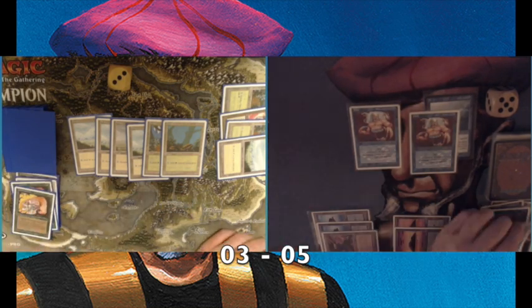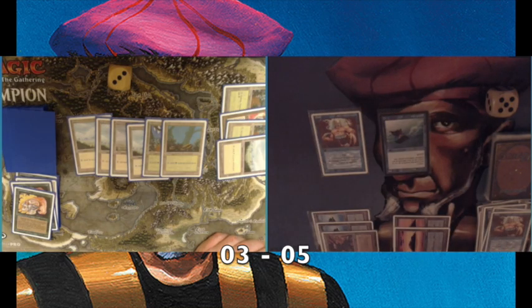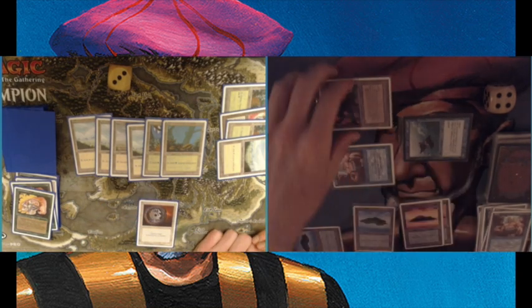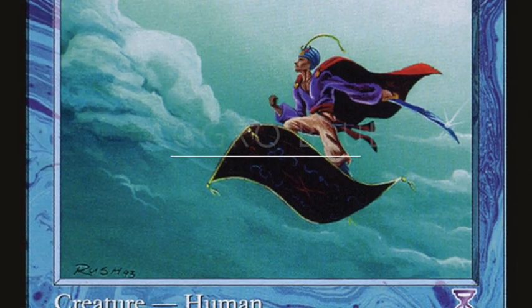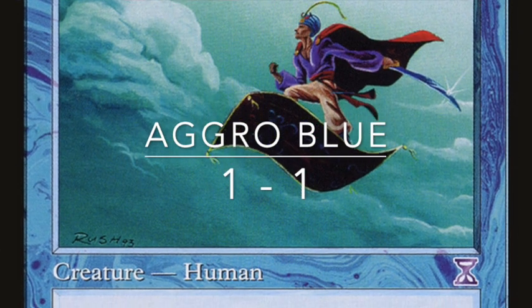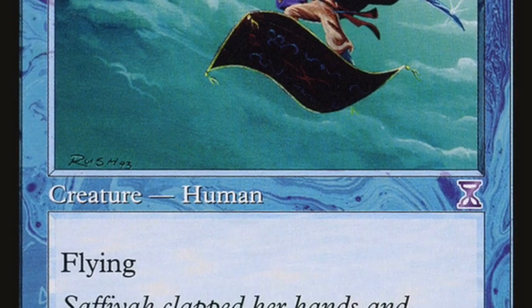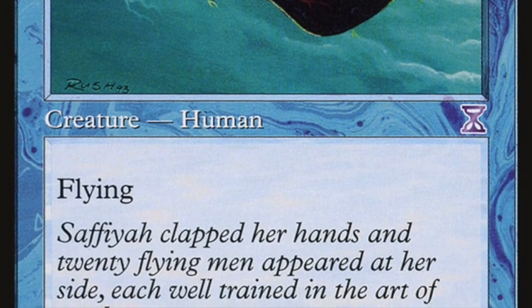He attacks with everything in a last-stand attempt. I jump-block an Elf and double-block, going down to four. That seems to be his last play. I win game three! I almost thought I was going to lose it. We're going to game four — let's see who wins this crazy reprint battle.